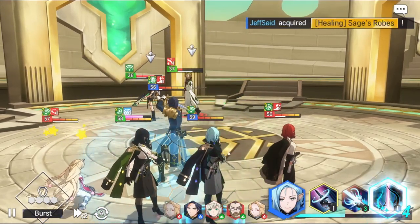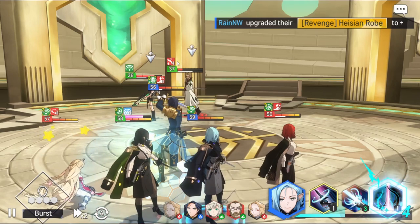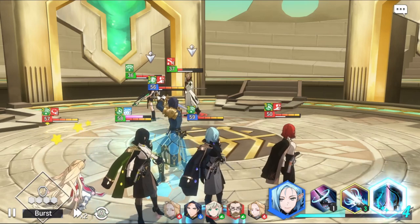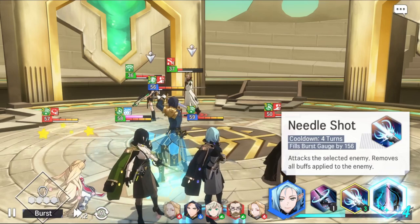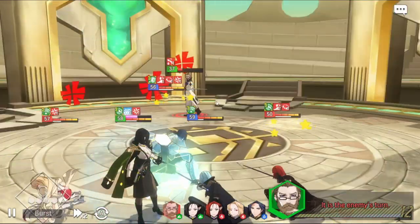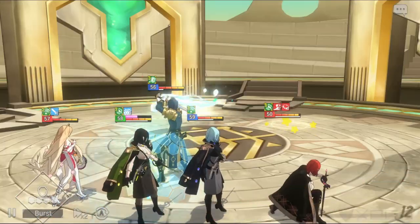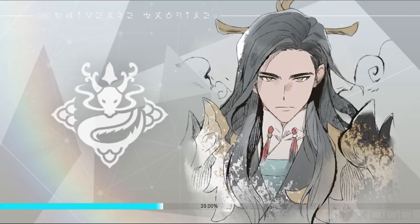As you can see, the basic attack of Water Luzilica reduces the attack damage of the enemy. Her second skill attacks the selected enemy and removes all buffs. There's no buff on the enemy — wow. That's it for that one, let's do one more fight so we can see Fire Luzilica.